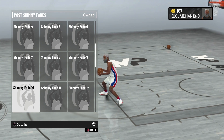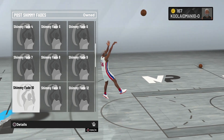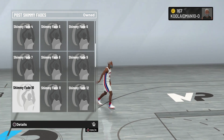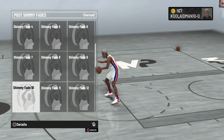Fade ten is decent. It has the same form on left and right, and he doesn't dribble. That pump fake to the left does give it away though — that pump fake with the left is horrible.